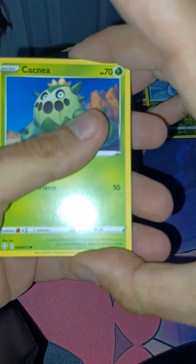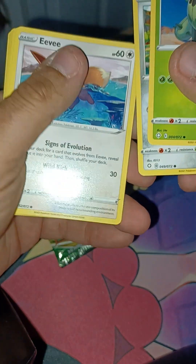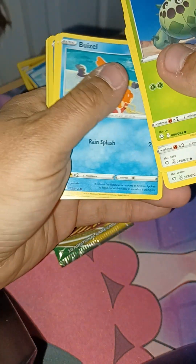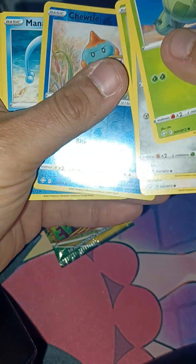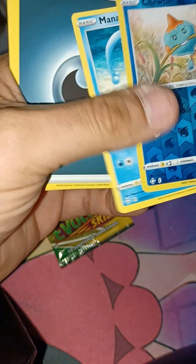Cacnea, Clefairy, Eevee — I like that in the water art — Buzzwole, Yanma, and we got a reverse Clodsire and a Manaphy rare. We got nothing there.